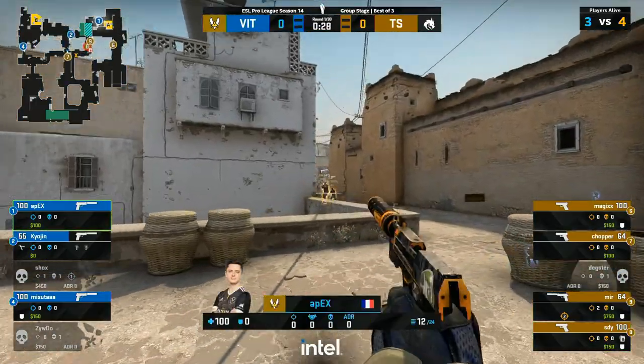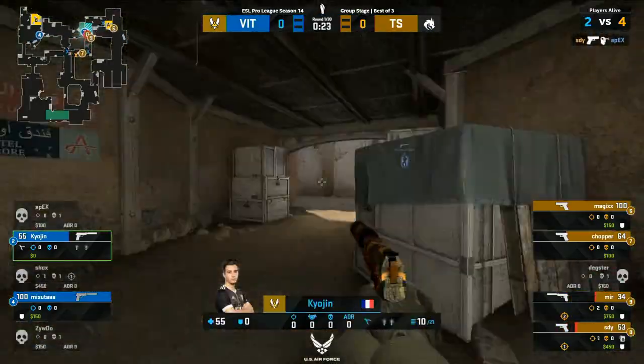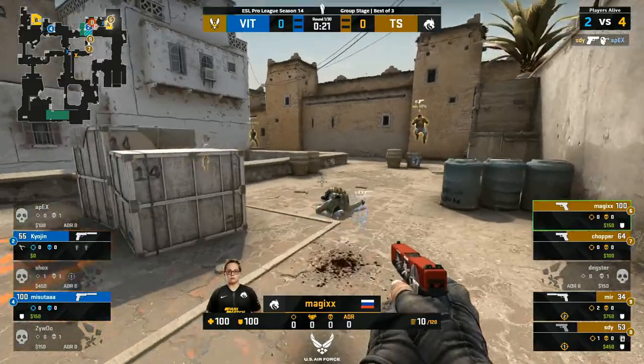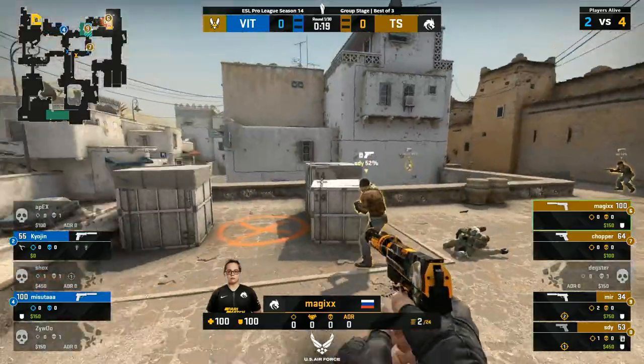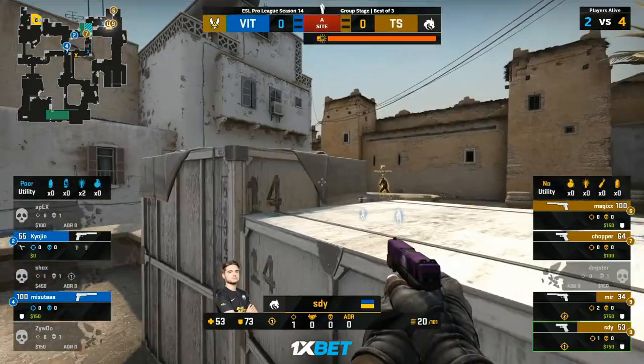Head on a swivel, Mir found two out of it — that's a four versus three now for Team Spirit. This might be the opportunity they're looking for. A little bit of indecision creeping into the minds of Vitality as they can't quite decide where Team Spirit are going to go, and they have to spread their resources thin. It's one in B, one in mid, one in A, and now Apex is going to have to go strong. Just as weak as the rest of his teammates in this round — Someday Young easily cleans up the frag for the bomb plant. Nice shots coming through.